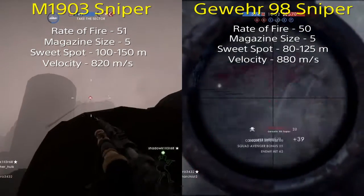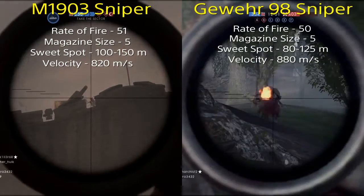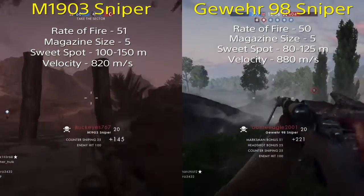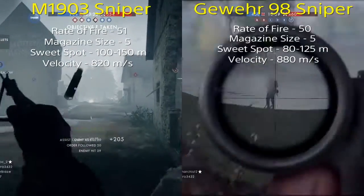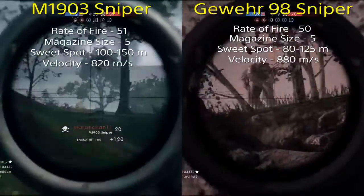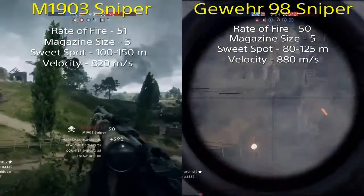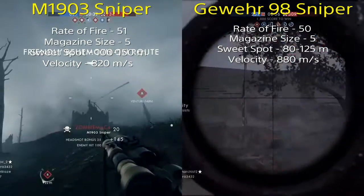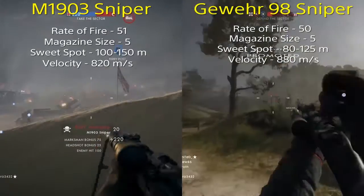Because of that velocity of 880 meters per second — anyone can hit a standstill target and get a headshot, but it's much harder to hit a moving target, and that faster velocity makes it easier to do so. On top of that, the 80 to 125 meter sweet spot seems more suited for every map, where the M1903 needs a wider open map in order to really shine. So overall I definitely prefer the Gewer 98.